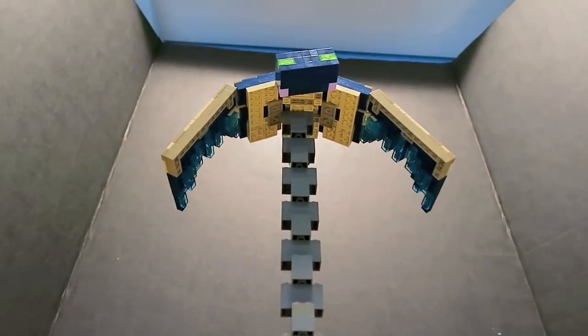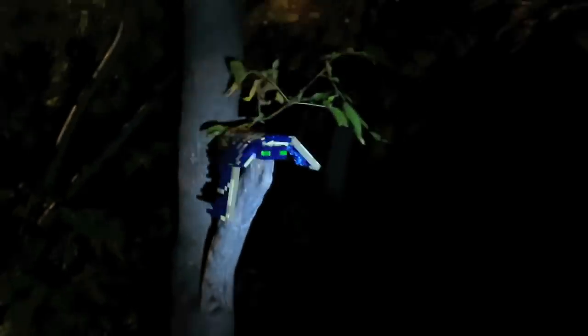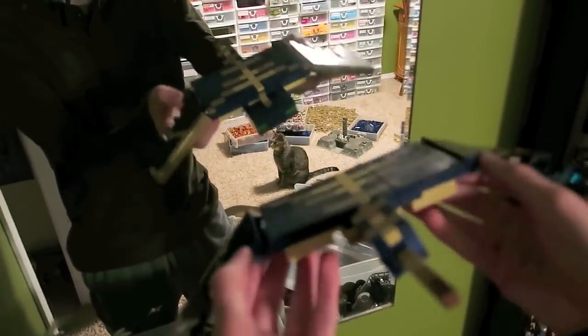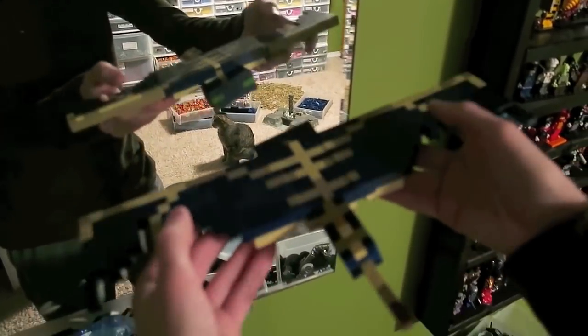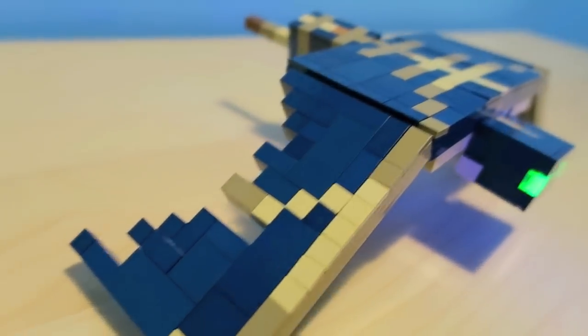In Minecraft, these Phantoms will drop experience as well as Phantom Membrane, which you can use to make potions of slow falling if you can manage to take one of them down. They have a really cool aesthetic — the blue and the tan and the kind of bone back design gives it a really neat effect. I built the tail with some brown, dark tan, and regular tan, just one by one studs.